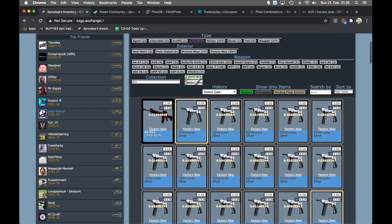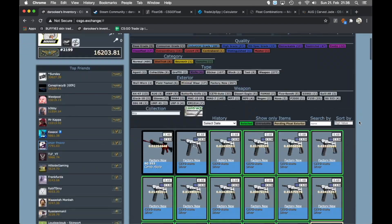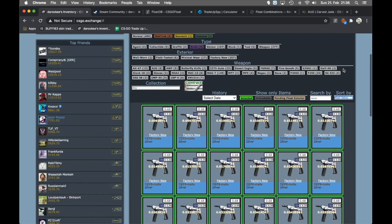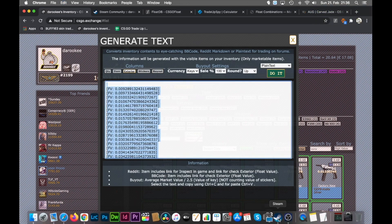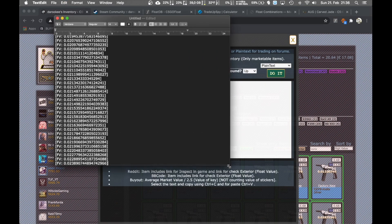I hop into CSGO Exchange and go to the filter settings, select Industrial Grade. There you can see all the inputs - I select all the fillers and inputs I need, then click on 'selected', sort by best condition, and go back to high value so the first row shows all the CZs. After this step there's a button up here called 'Generate Text' - you click it, select plain text, make sure only exterior is selected, and it will give you all the floats of the skins you selected.